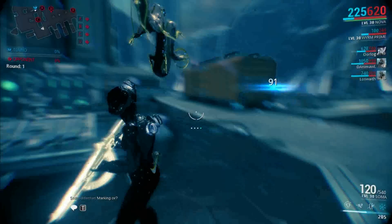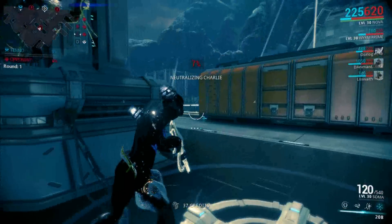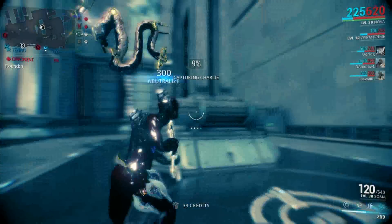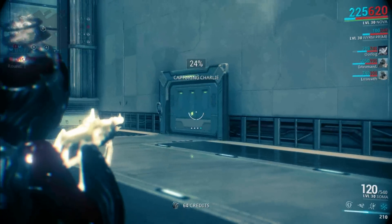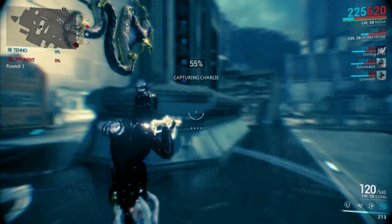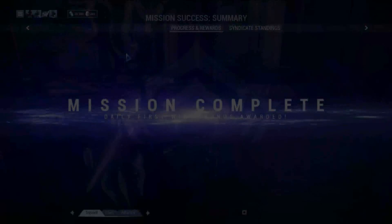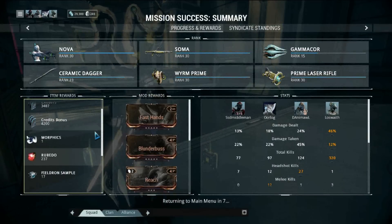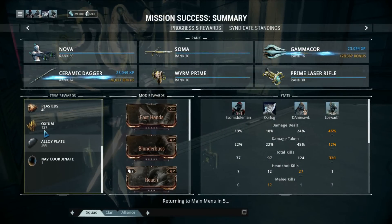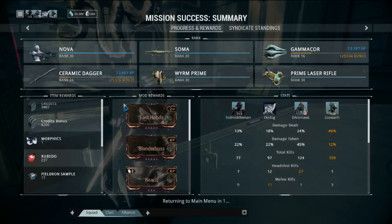This mission is not going to be something you can play unless you have some high-level frames or weapons. I accidentally had my Speed Nova build on and got wrecked a couple times, but I did come out with about 150 or 160 Oxium from just two rounds of interception, so that's pretty nice. Do note that Oxium drops got buffed recently — instead of dropping one or two from each Osprey, they now drop around nine to twelve, making it a lot easier to farm for all the new stuff that requires Oxium.